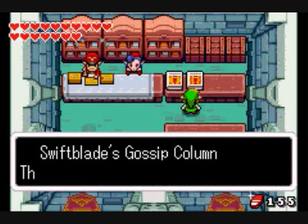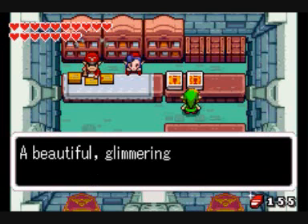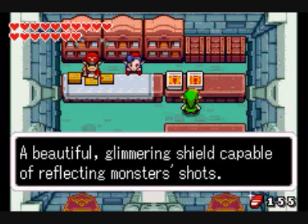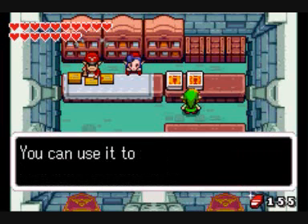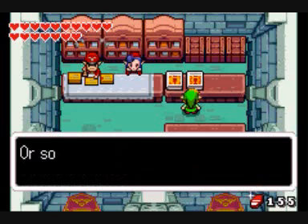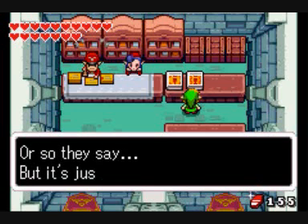Swift Blade's Gossip Column: The Mirror Shield. A beautiful, glimmering shield capable of reflecting monsters' shots. You can use it to turn their attacks back at them — or so they say, but it's just a rumor.